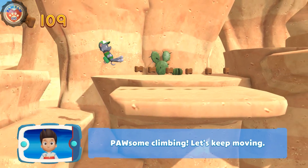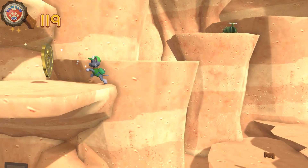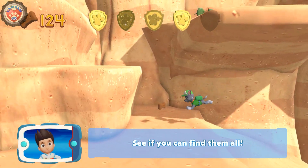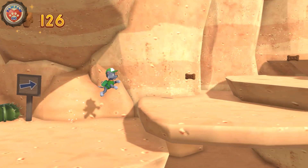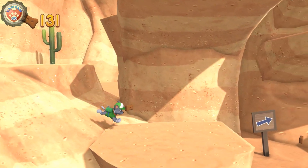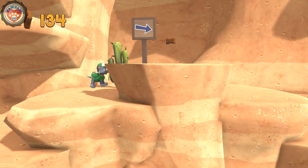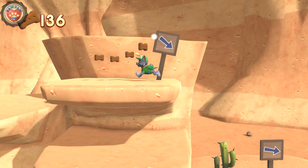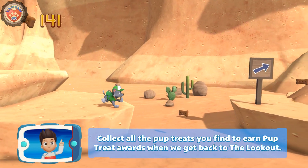Let's keep moving! You found a golden paw print — see if you can find them all. You've got the pup treats! Collect all the pup treats you find to earn pup treat awards when we get back to the lookout.